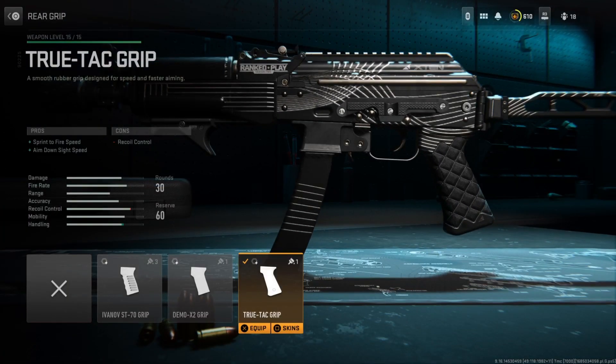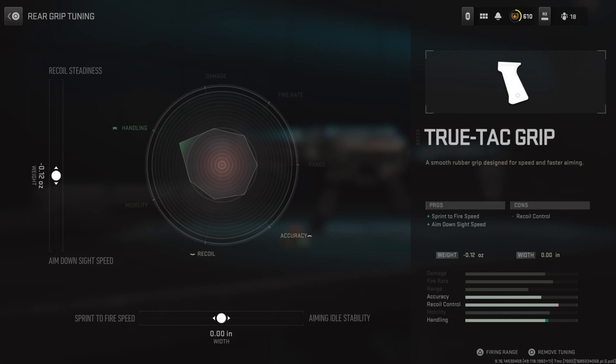For the rear grip, they run the True-Tac grip, which improves sprint-to-fire speed as well as aim down sight speed — again improving the mobility of the SMG. SMGs are supposed to be fast-paced, and the True-Tac grip in the rear grip slot definitely helps that a lot. For tuning: left sighter at negative .4 and bottom sighter at negative .13.